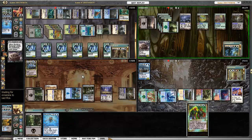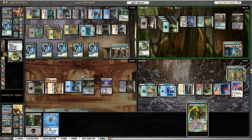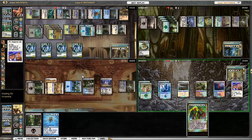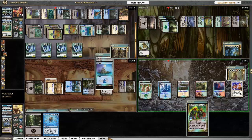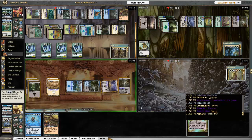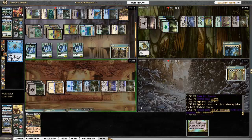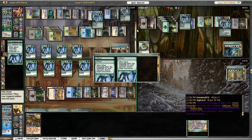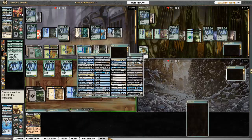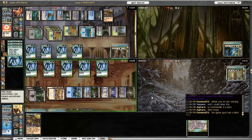Carador plays Fleshbag Marauder, then Shriekmaw gets rid of another Primordial. Naturalize on Deadbridge Chant. Land Tax comes out for Corona — but then Corona concedes due to lag or something. I'm gonna copy Sylvan a couple times to blow up the Phyrexian Arena, Reliquary Tower, and some mana, trying to keep Carador off his black mana and get rid of Urborg. But again, I can't ramp, which really hurts me. Then Carador concedes too.